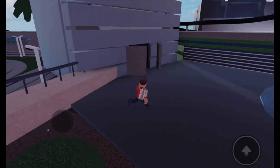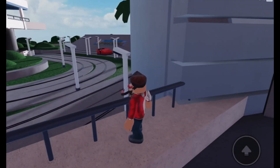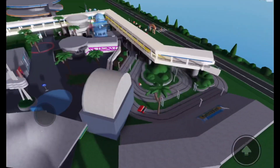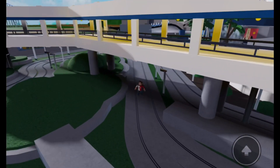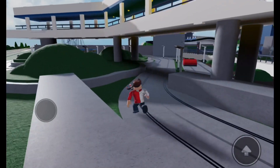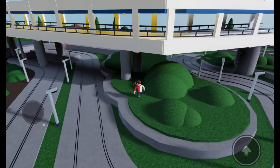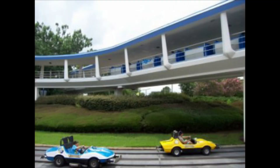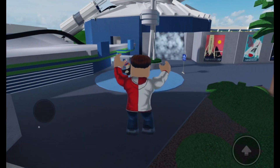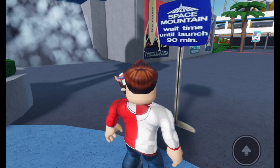Over here, this is like the Tomorrowland Speedway from the real Tomorrowland. The track layout isn't the same, but it does go into the people mover in real life. There's that wall there where it says Tomorrowland Speedway. He really did a good job on this. I remember it makes a left turn near the speedway heading near Tron — I'll put a picture up on screen. He has a Tomorrowland wait time sign here. Space Mountain wait time until launch: 90 minutes.